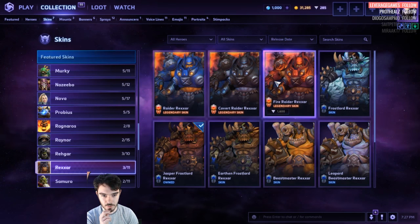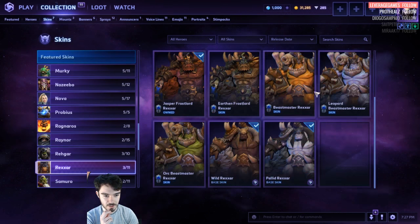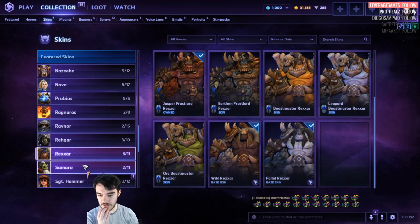Rek'Sai. Raider Rek'Sai is 1,600. Frostlord for only 100. The Master Skin, which is really cool. And then the base skins.